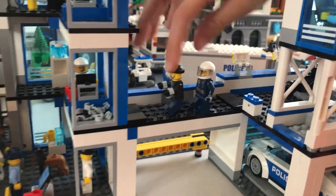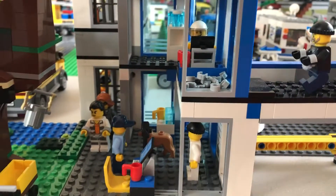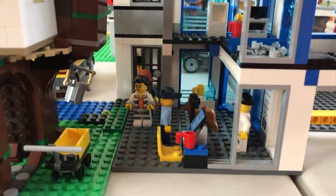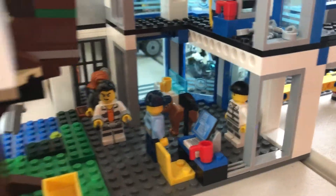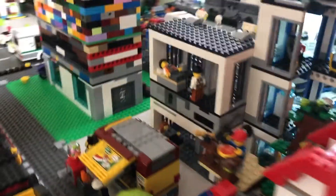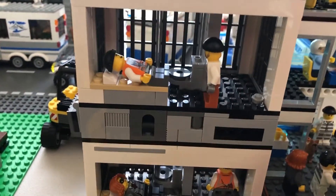Here is a person walking with a criminal right there, and this person has some handcuffs. The first floor is basically where you take the pictures of criminals. And the jail cell is pretty normal — just a bed and a toilet.